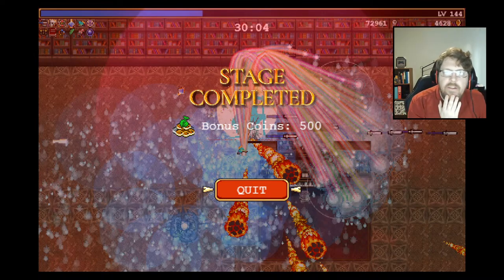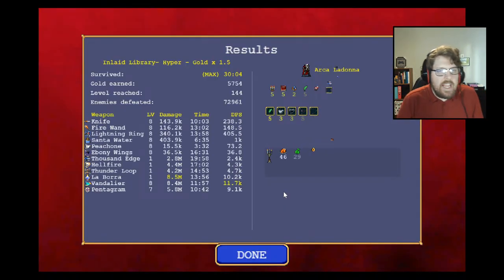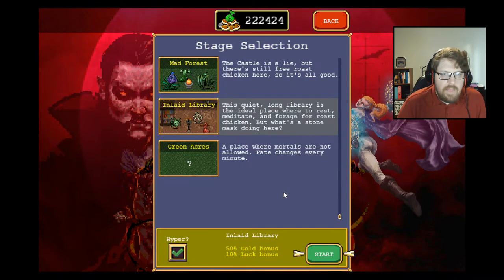Everything early game makes a massive difference in the run outcome. Let's try it again — let's try to do another early game and see if we can get a perfect early game. Later we'll try the killing reaper run.